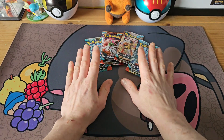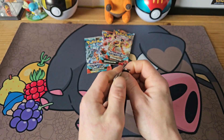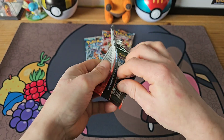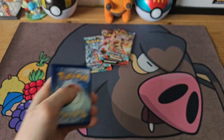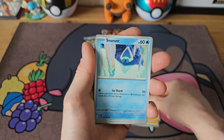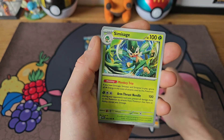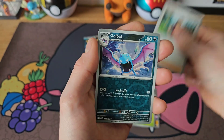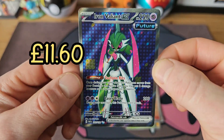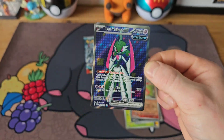We're on to our last four packs now — Paradox Rift. This is a cool set with all the future and ancient Pokemon. There are some big hitters in this set, let's hope we can pull some of them. Mimikyuu, Snorunt, Knuckle Clamp, Booster Energy, Simisage, Norman, Golduck reverse, Magby reverse — and there we go! A full art Iron Valiant EX — very nice pull!